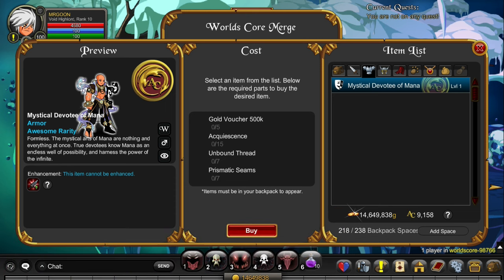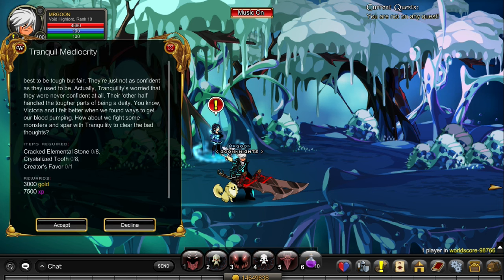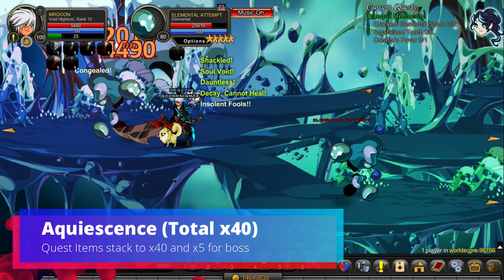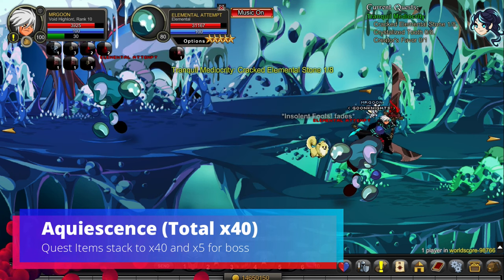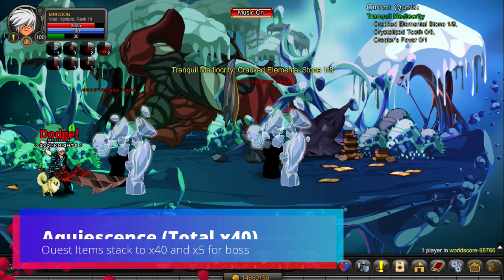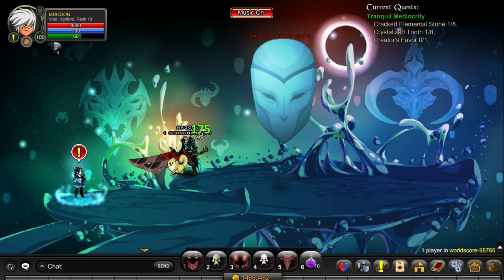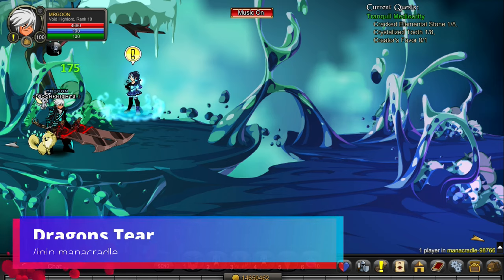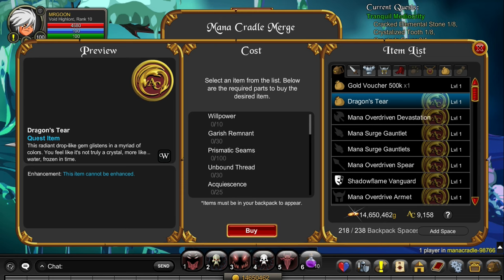Join World's Core is where the Merge Shop is for the Mystical Devotee of Mana, and here we're getting Aqua Senses. There's a quest to accept with slightly higher HP mobs, but nothing too extreme. In total you need 40 Aqua Senses, so keep turning the quest in. Once you've defeated the Elementals and the boss, head back, turn the quest in, and we can move on to the Dragon's Tier.